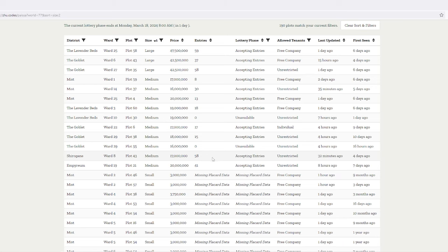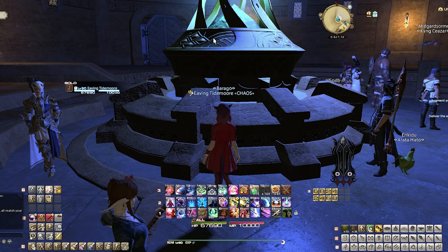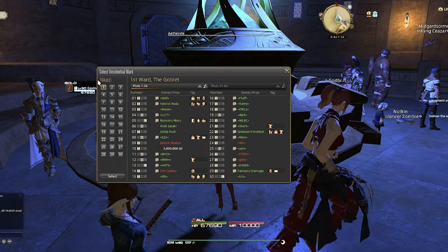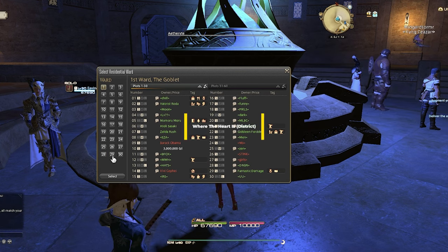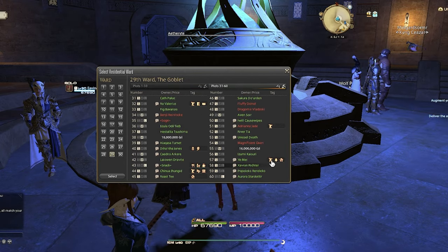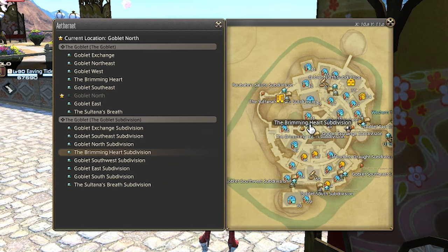So I'm going to head over to those and make sure they're still at about this many bids. Let's check out the free-for-all house — it's in Ward 29 and Plot 38. Remember, Plot 55 says it's available for bidding but it won't be available until the next lottery phase. To get to the residential area, I click on the Aetheryte, click Residential District Aetheryte. If you don't see this, that means you need to unlock the residential district by doing the quest 'Where the Heart Is' and then that district name. Click Go to Specified Ward — we're heading to Ward 29. Click Select. The available house has the gavel icon. Take the Aetheryte shard to the closest shard.